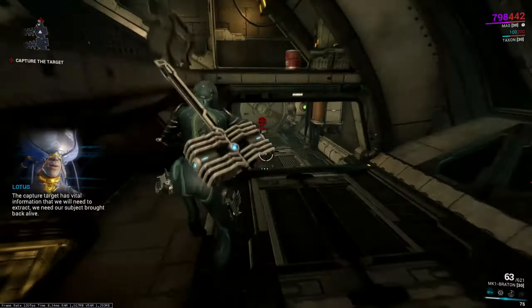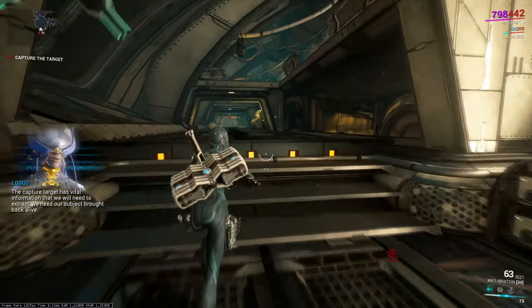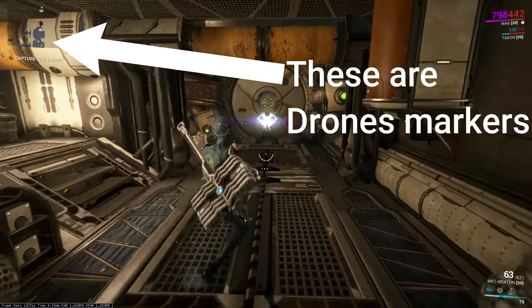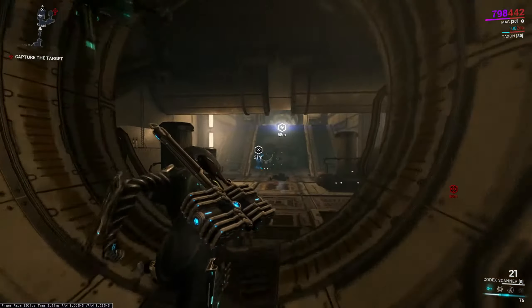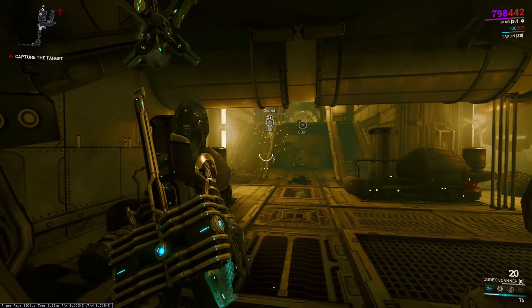The capture target has vital information that we will need to extract. Now just keep looking at your mini map in the top left while doing the mission. When the drones appear, you will see the drone marker. Quickly scan the drones using your codex scanner. You only need to scan one of these drones.